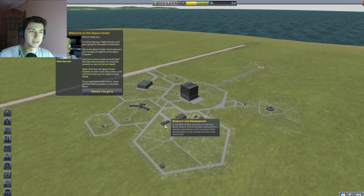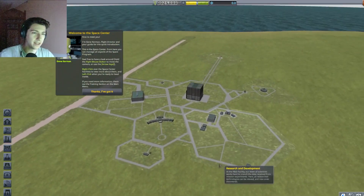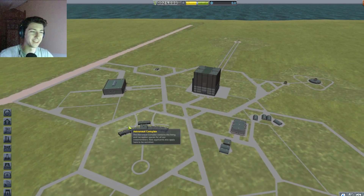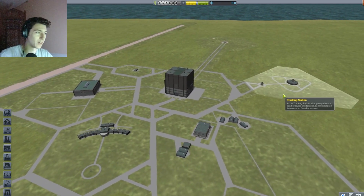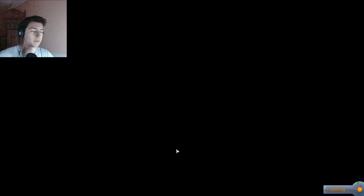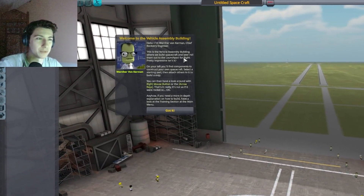Feel free to move around, hold the right mouse button to move or use the arrow keys. We've got a vehicle assembly building, space plane hangar, astronaut complex, R&D tracking station, and mission control. I want to build a rocket, so I'm going to click on the building — build spacecraft, roll them out to the launch pad.